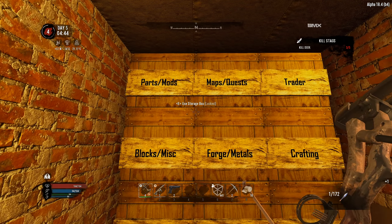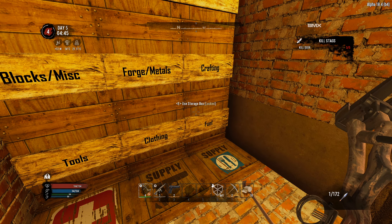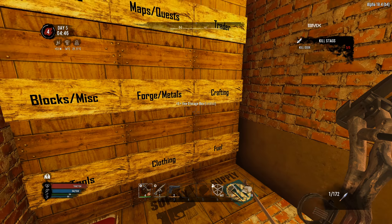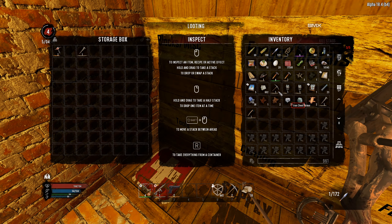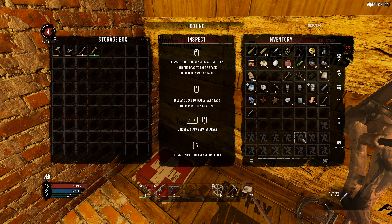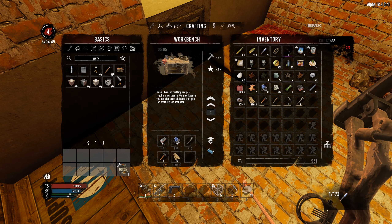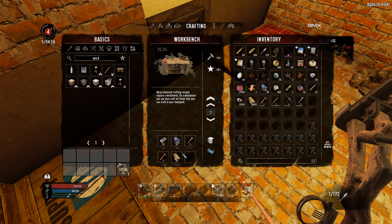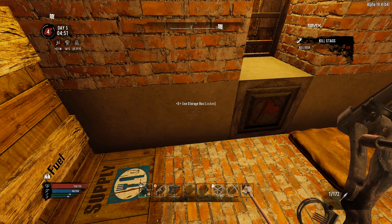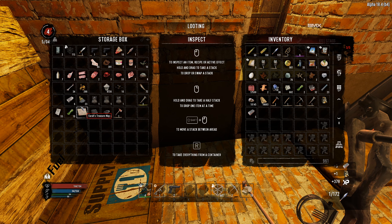Let me check the fuel — yeah we have 206, so I won't worry about the chainsaw. We'll put the chainsaw away and take the axe. I think we can now make the workbench — no I can't. What am I missing? Forged iron. Do I have any forged iron? I might not have enough.